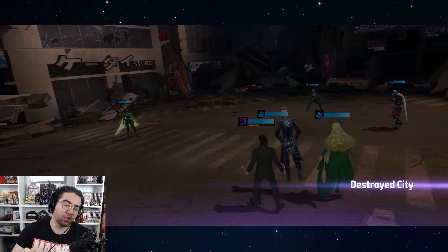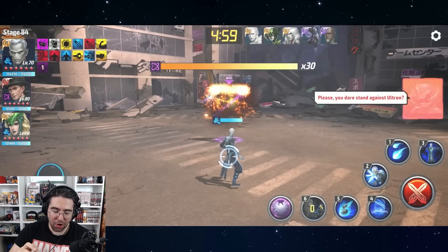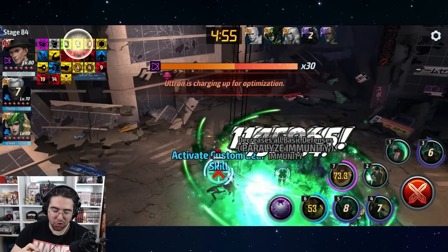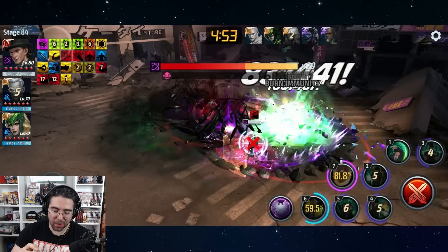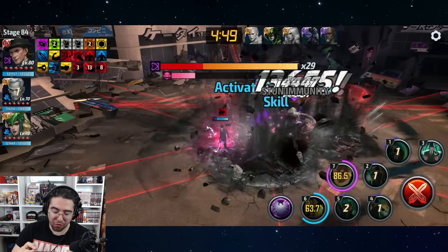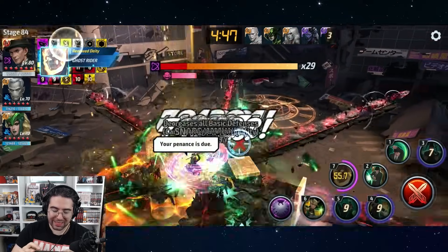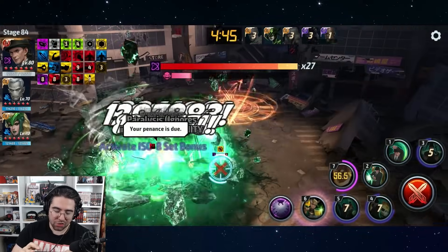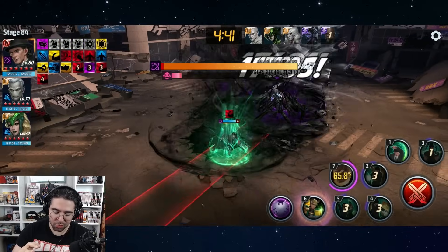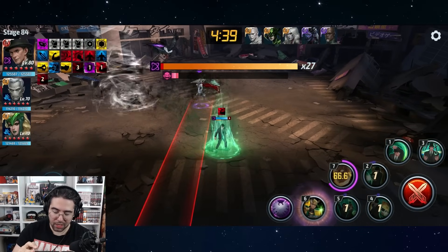Ladies and gentlemen, welcome to the Universal Alien Villain Arena featuring Thanos and Loki to see who reigns supreme as the better male villain. We're starting off on stage 84 of World Boss Legend Ultron to showcase both of these characters on the stage where basically only one of the two of them can really go because it's Universal Alien.